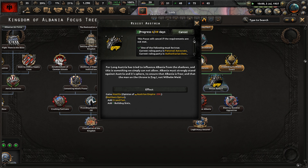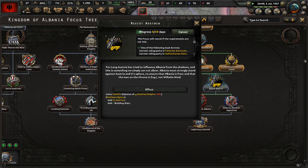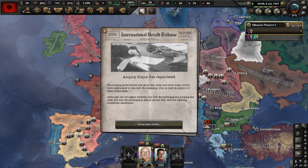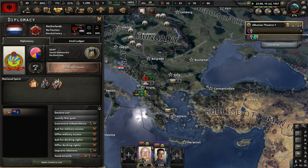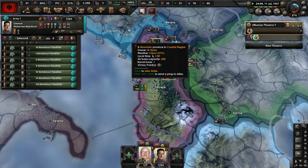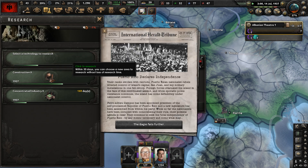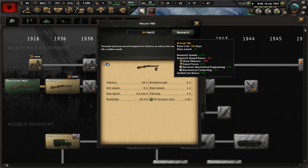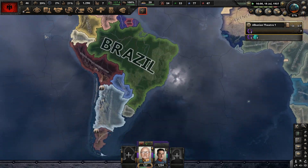In the focus tree, let's start the Resist Austria focus. For long, Austria has tried to influence Albania from the shadows, and this is something we cannot allow. Albania must stand against Austria to ensure King Zogu remains on the throne, not Wilhelm Wied. Completing this will make Austria hate us, but we'll also get two land forts in Northern Epirus. A Dutch revolution has occurred as well. We're at 37% world tension.